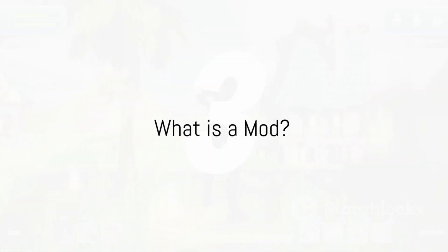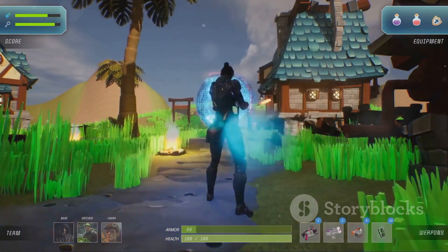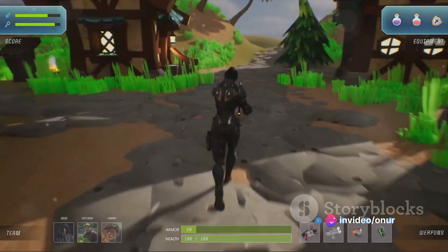What is a mod? In the simplest terms, a mod, short for modification, is an alteration made by players or fans of a video game that changes one or more aspects of the game, such as how it looks or behaves. In the case of Hello Neighbor, mods can transform the game into a whole new adventure.